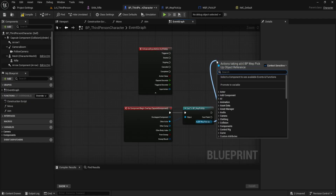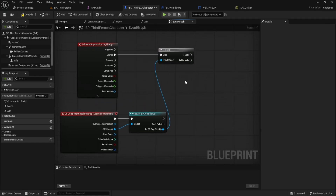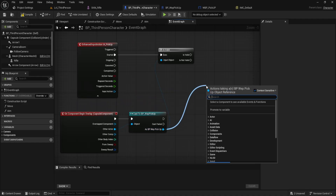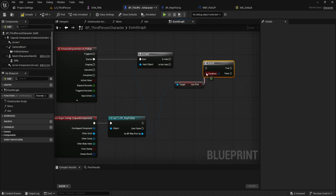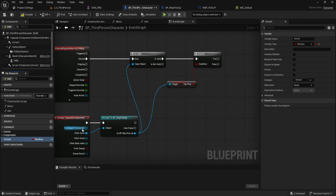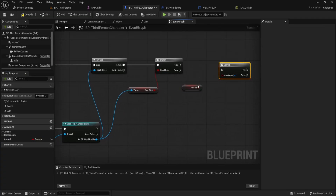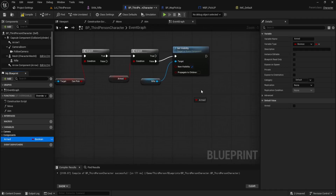From the cast output, drag out again and search for 'Is Valid' — the one with a question mark. Delete the old execution line from the cast to keep things clean. Leaving it connected can cause bugs and trigger the pickup automatically without pressing the E key. Now from BP_WEP_Pickup, drag out the can_pick variable — this is the same boolean we set earlier inside our weapon pickup blueprint — and connect it into a Branch node. Connect the Is Valid node into that branch's execution input. Next, create a new boolean variable in this blueprint and call it 'armed.' Compile and make sure it's set to false by default. Drag it into the graph and add another branch to check if we're already armed or not. Now drag and drop the rifle skeletal mesh component from the components list, pull out a wire and search for 'Set Visibility.' Set its visibility to true. After that, drag out your armed variable again, choose Set and set it to true. This will make sure we can't pick up the same weapon multiple times.